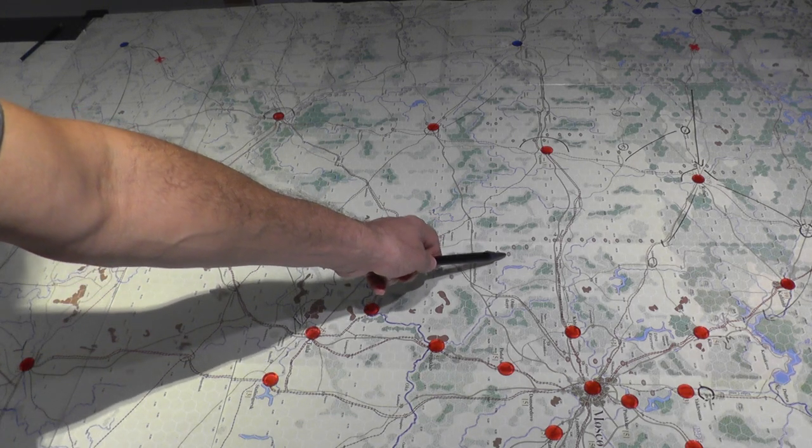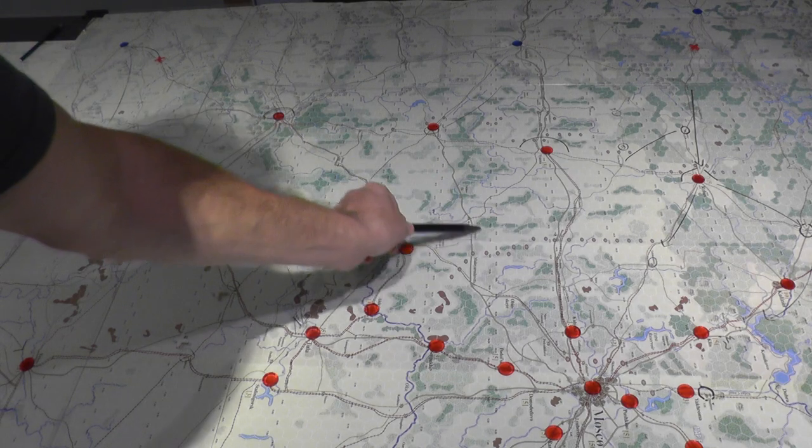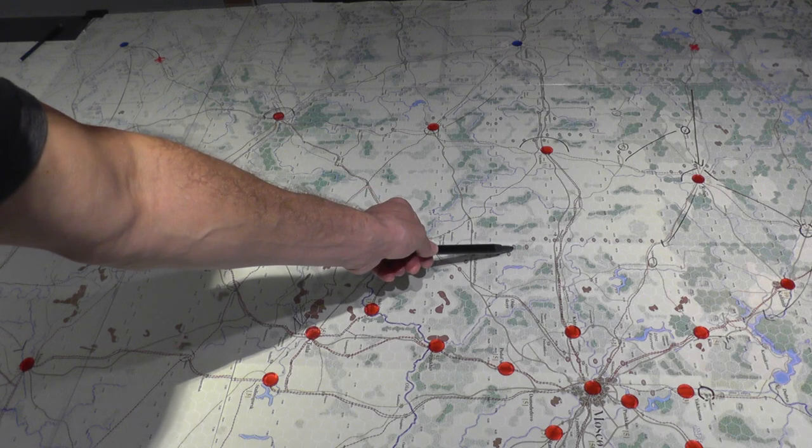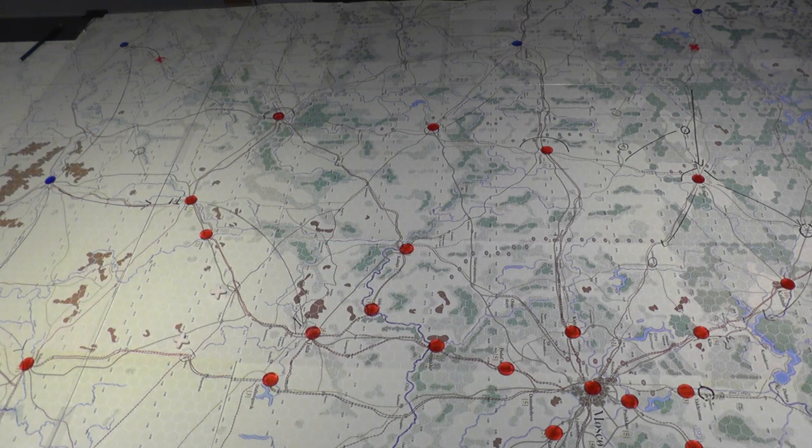We want to force the Germans to mass their units in one area, break the line with an overrun if they can, then force them to do that again to the second line and move through and attack a third line, so they're only moving forward three hexes at best. With the number of units on the board, reinforcements, and all other factors, that ideal defensive situation is highly unlikely. So we have to make do with the best we have — taking high-value, low-action-rating units and pairing them with better high-action-rating units, building reasonably good stacks in the key hexes that matter, ideally in terrain that's beneficial to the defender.